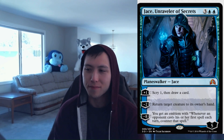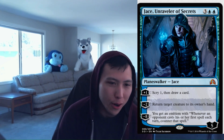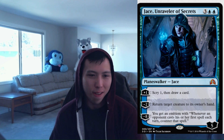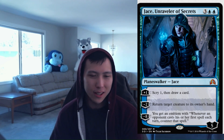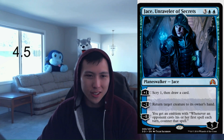Jace, Unraveler of Secrets: 2 blue, 3 colorless, Planeswalker starting with 5 loyalty counters. Plus 1: scry 1, then draw a card. Minus 2: return target creature to its owner's hand. Minus 8: you get an emblem — whenever an opponent casts his or her first spell each turn, counter that spell. Planeswalkers are always powerful in limited. This one is great — it protects itself by bouncing a creature, and if the board is at parity you can scry and draw. If you ever ultimate, it's very hard for the opponent to win. This is definitely a bomb. Jace, Unraveler of Secrets: 4.5.